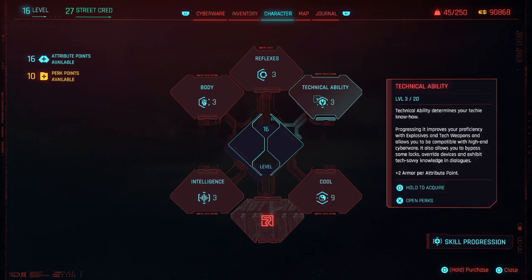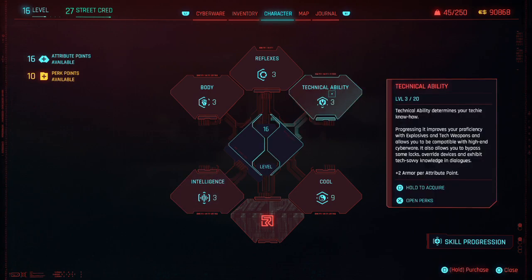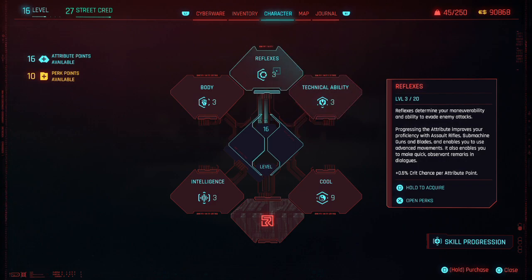Technical ability - what does this effect? Proficiency with explosive and tech weapons, and allows you to be compatible with high-end cyberware. And Intelligence - improves your proficiency with smart weapons and allows you to unleash your full potential as a net runner. It also enables you to access local subnets under the net in dialogues. Plus one RAM per four attribute points.